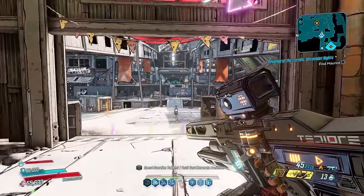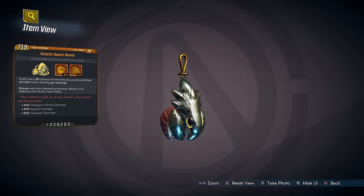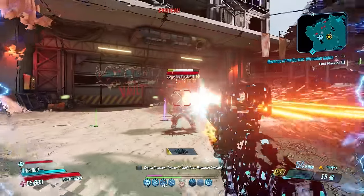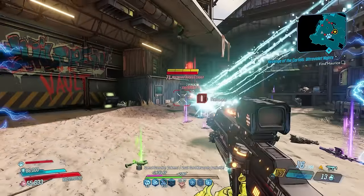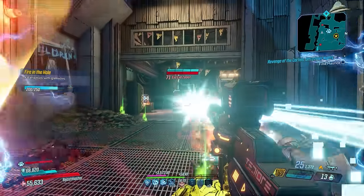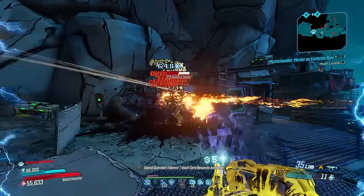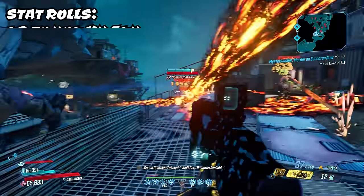A class mod you'll definitely want regardless of your build is the Bounty Hunter. It belongs to the base game with an increased chance to drop from Lieutenant Preston in the Tazendeer Ruins. The Bounty Hunter has a 3% chance to activate any purchased Hunt Kill skill by simply dealing gun damage. Bosses are also treated as humans, beasts, and robots for those skills. This works regardless of whether you're mobbing or bossing in any setup — it's just something you should have in your back pocket.